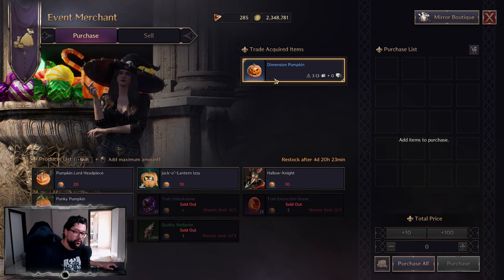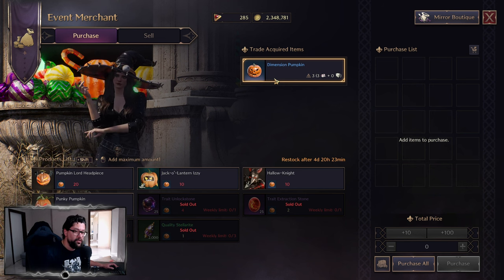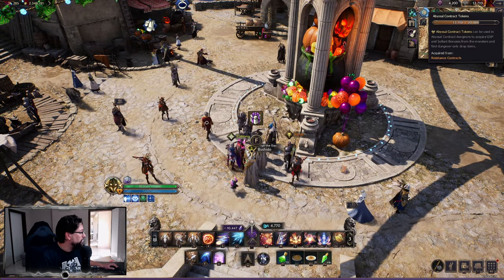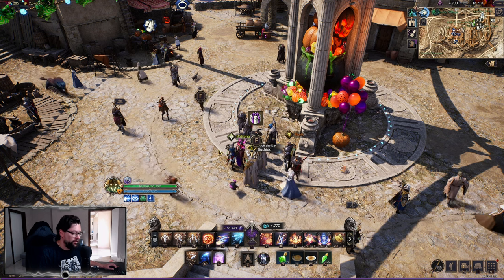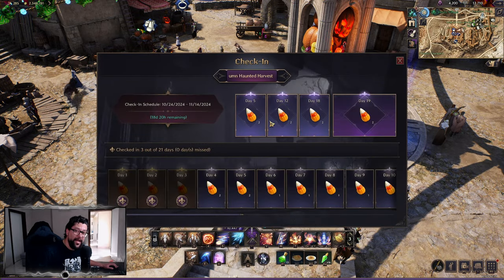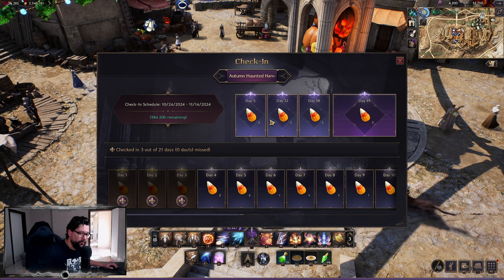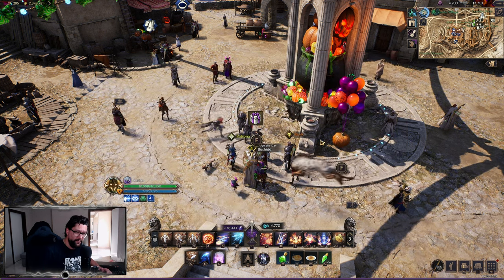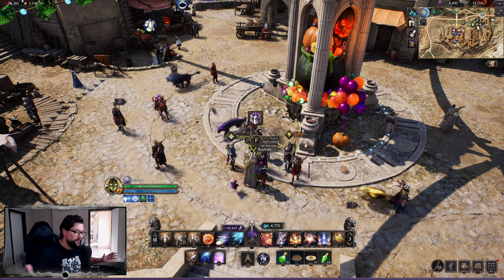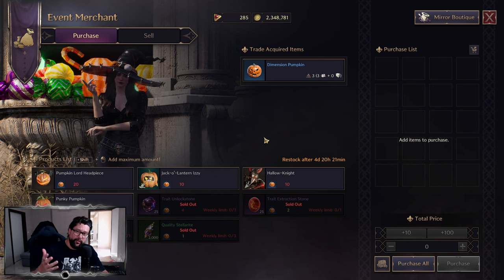The most pumpkins I receive I'll be spending on cooking the event meals — one increases your damage, the other increases your efficiency for grinding episode contract tokens, and you get a 50% mastery increase, which is great. Log in daily to check in and claim these on both of your characters. Even if your alt isn't leveled up, just log in and accept the rewards. You don't have to do the dungeons every single day — you can stock up on the corns and do them later. Exchange the weekly reward and that's pretty much it. That's the event.